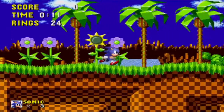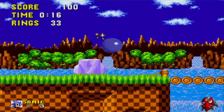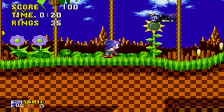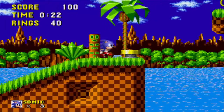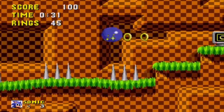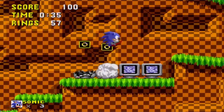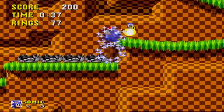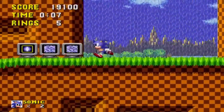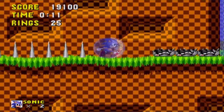Completing a course in Sonic the Hedgehog is a simple matter of moving forward while avoiding obstacles. However, most levels have branching paths for Sonic to explore, and some are better than others. In Act 1 of Green Hill Zone, take the lower path of this yellow spring to find several ring monitors. In Act 2, leap over these spikes at the beginning to find several item monitors. If you follow this way long enough, you'll be led to the act's free life monitor.